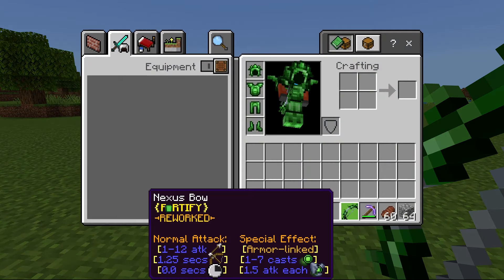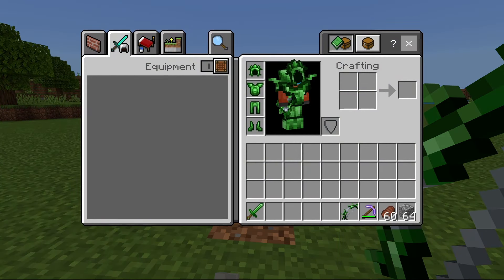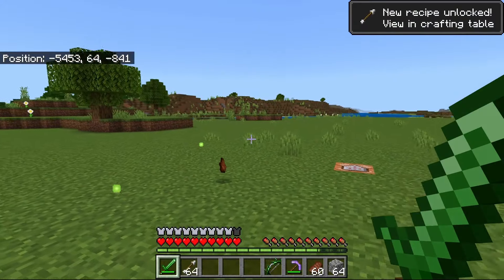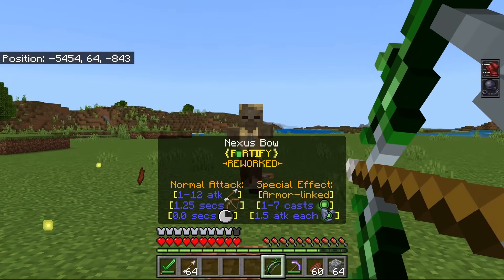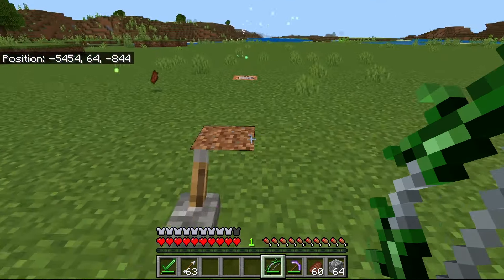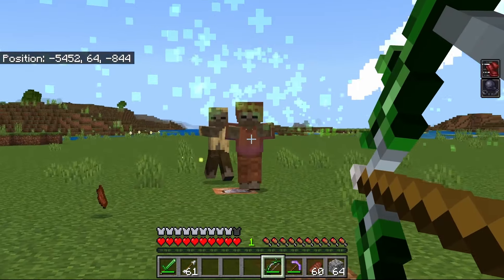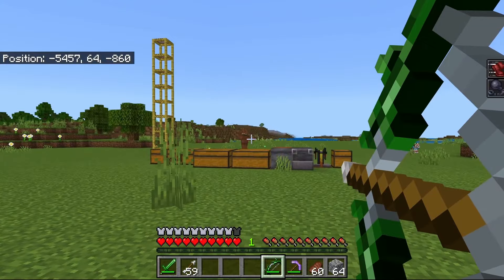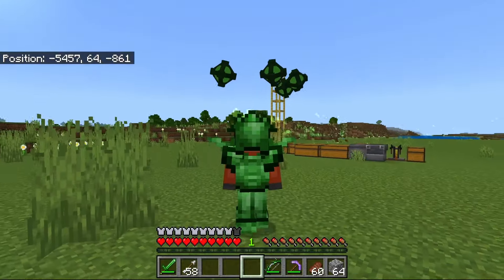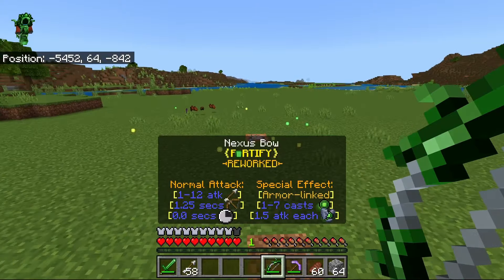And what you can also do is use the Nexus Bow along with the armor. You can see its special ability — it says it's armor linked, which means you can shoot arrows. Now basically what you can do is shoot these guys and they get attacked by your projectiles. So this is very cool, very useful against entities that are really far away. If I just wanted to shoot this guy, I can just do that. And these guys can't miss unless they hit like a block in the way, so they're very, very cool.